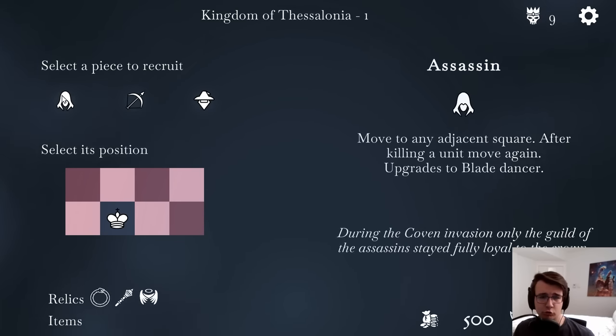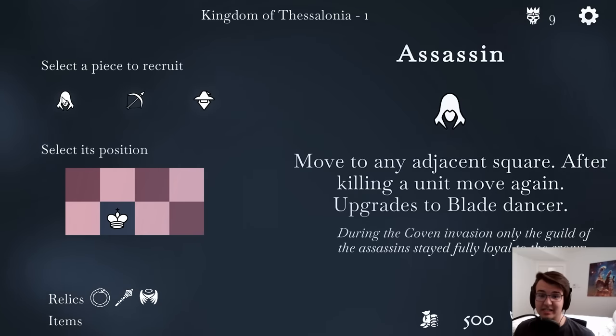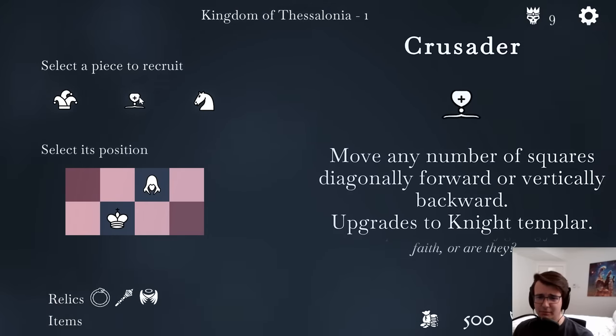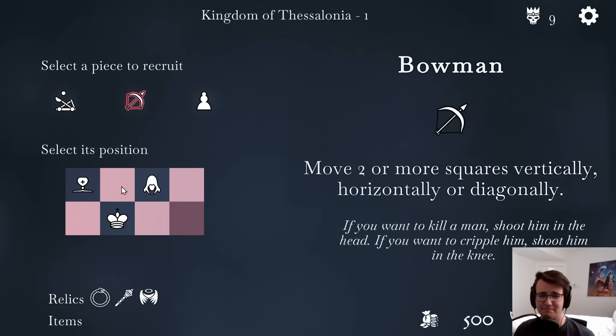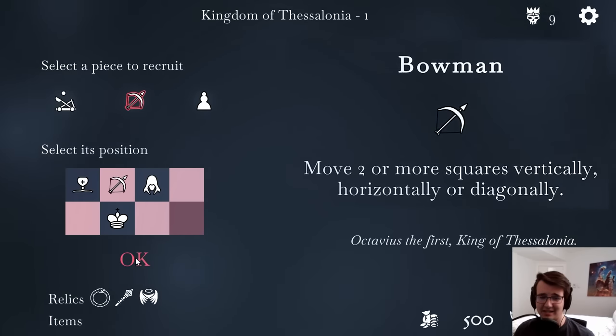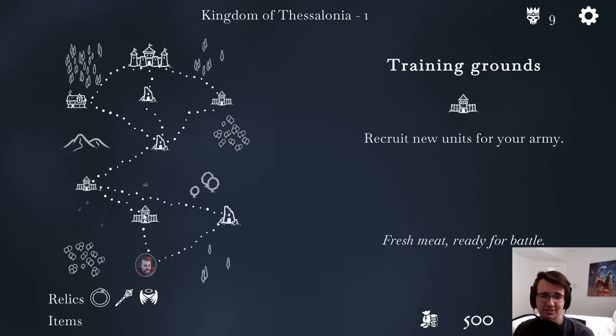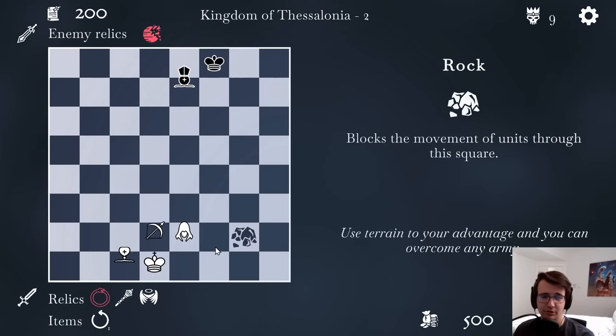Now I get to recruit my pieces. Assassin — move to any adjacent square, and after killing a unit, move again. I'm going to try an assassin. I could go a crusader — move any number of squares diagonally forward or vertically backwards — upgrades to Knight Templar. I'm going to try a crusader. I'm going to go with the trusty bowman here. I think it's too good to pass up. Some other good options, but I don't have to go for novel units every time.